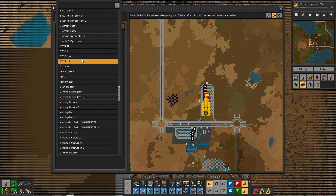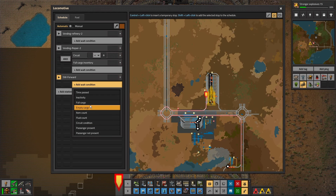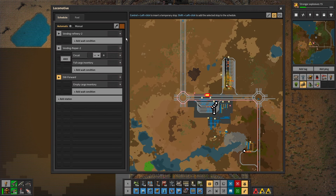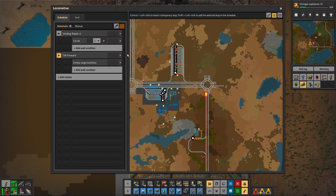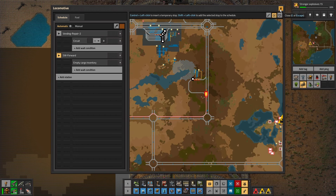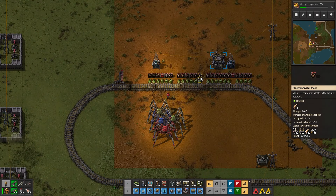Southwest Forward — wait condition empty — then he'll go back to vending repair with a circuit and just fill with lots of juicy stuff. We'll get rid of that extra wagon. So that's working now — that forward vending machine.